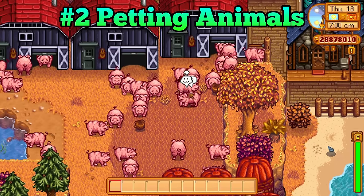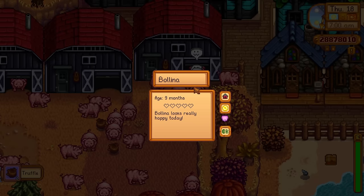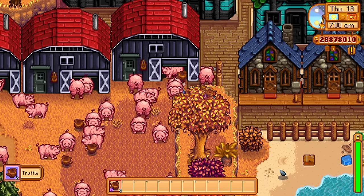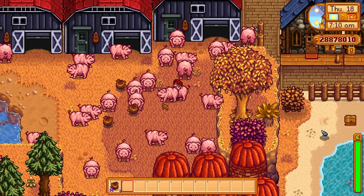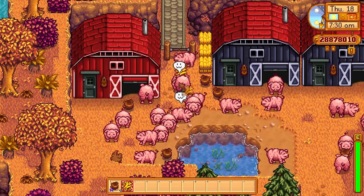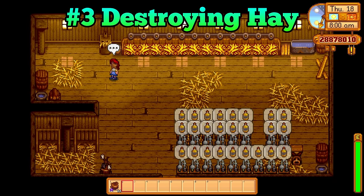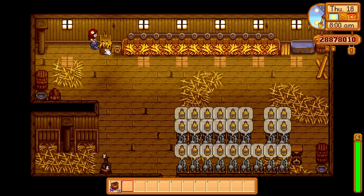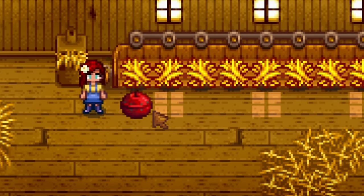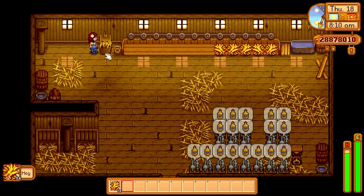Are you a busy person with many things to do but still want to pet all of your animals every single day? When petting animals, it is really easy to accidentally click on the same animal twice and then this annoying dialogue will pop up. To avoid this, simply greet your animals with a piece of hay in your hand. If you only have fully upgraded farm buildings and can't take a piece of hay out of the hay hopper, just place down a bomb near the auto-fed hay. This will explode and destroy the hay, allowing you to use the hopper to get some hay. This is also good if you want to store some hay in a chest for a cold winter.